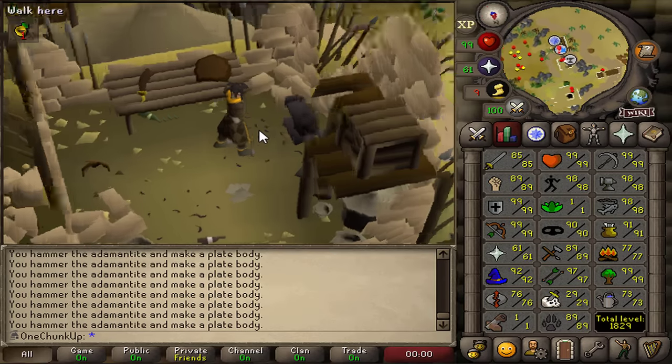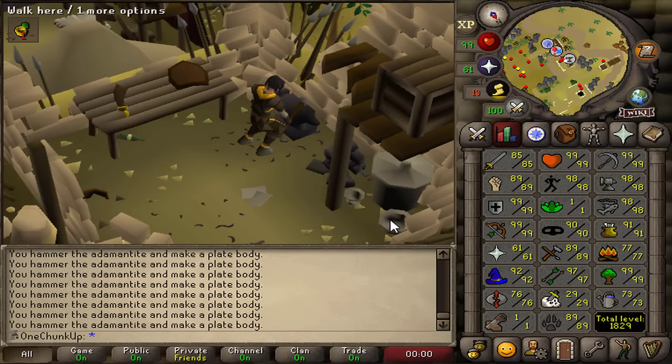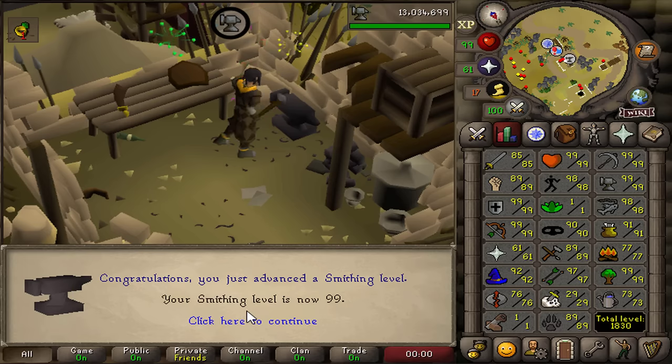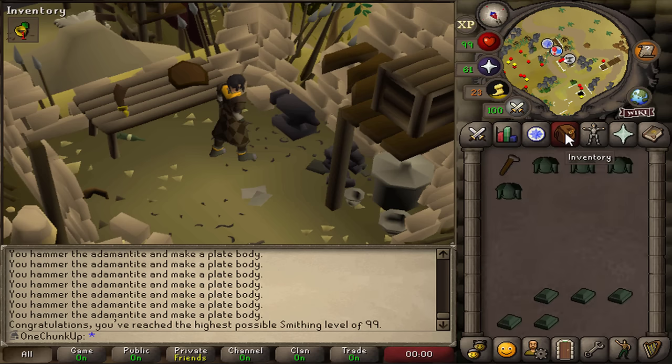Almost 99 smithing — and this is going to be 99 number six on the account. I can't get the cape yet, but it will be nice to have because then I can skip the Thurgo chunk. There we go — 99 smithing! I can now make rune plate legs and plate skirts, so why not just get to it.